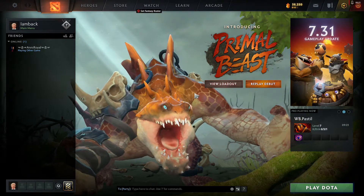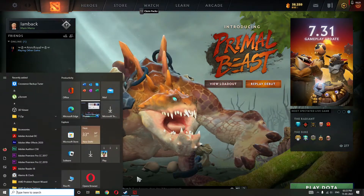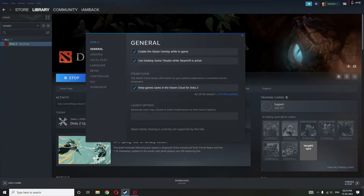It's pretty simple. All you have to do is go to the game in Steam, right-click and click on Properties. You will see the Launch Options, and you have to type the command: minus console. That's it — type minus console.